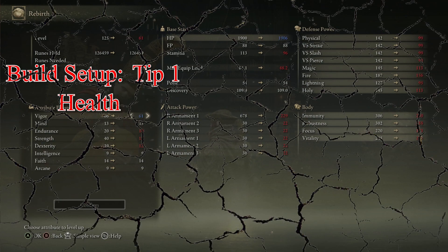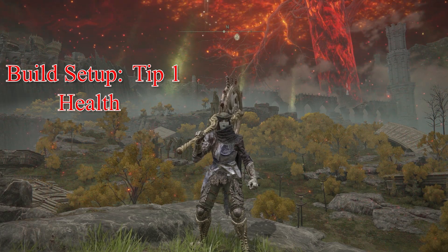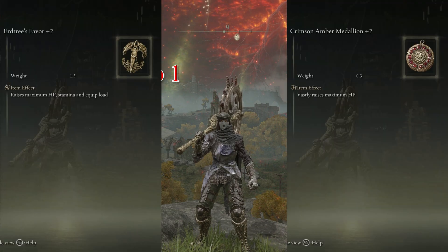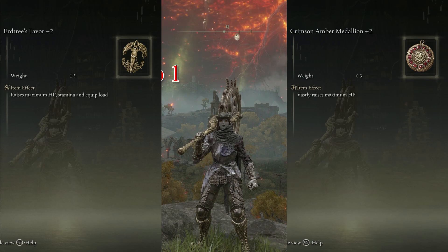Just smash the ever-loving out of that Vigor button. Every single build that you do needs health. And then after you have 60 points in Vigor, I want you to grab both of these talismans. You can do with just one — I'll forgive you for that — but preferably you want both of them on your build.